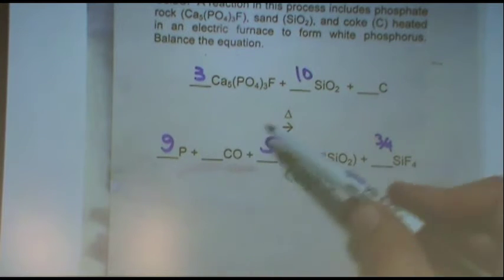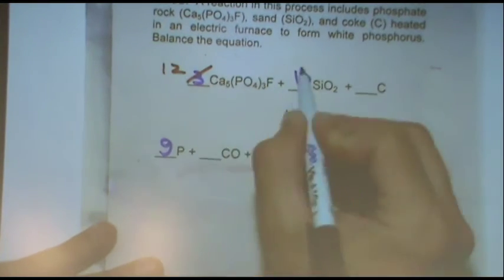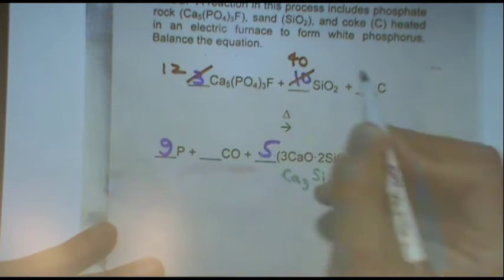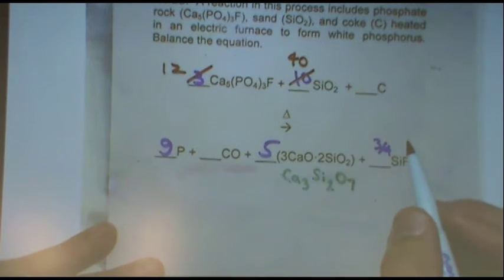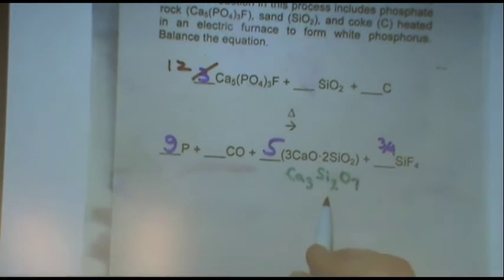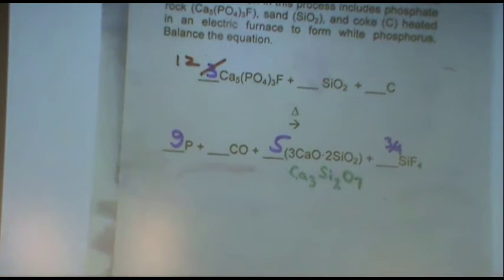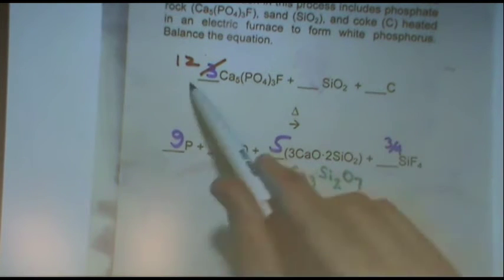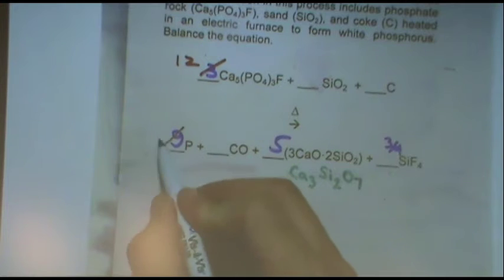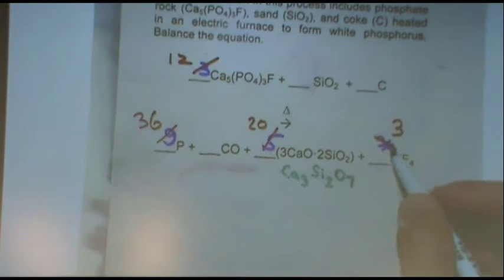How many phosphorus are here? Nine. Okay. What else? Silicon? Nope. Silicon appears twice per side. We couldn't have done silicon in the first place — there's one here, one here, and one there. Fluorine appears twice per side. There's three here but four here, so I'd have to put three-fourths. Get your eraser. I'm going to go to a different color. I want to change them all to whole numbers, so I'm going to multiply through by four for everything that has a number.